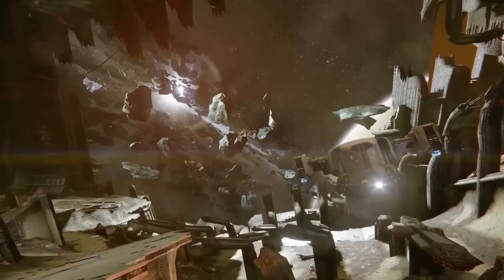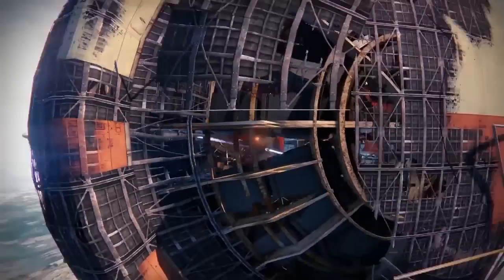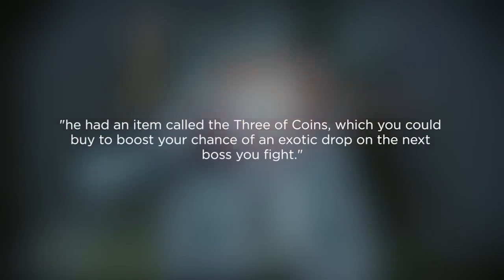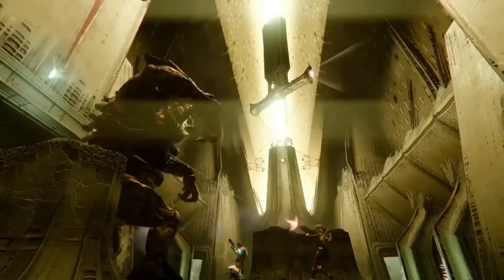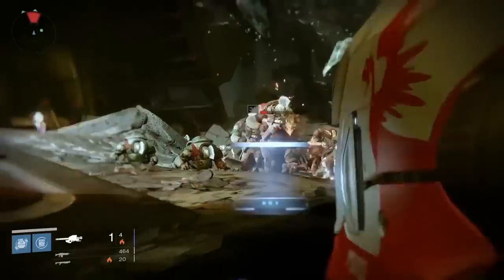Game Informer also talked about a brand new consumable you are going to be able to get from Xur. This item is called the Three of Coins and when you buy it, it will boost the chance of an exotic drop on the next boss you fight. This will give players a way to spend their strange coins that they've been holding onto and also give them a way to get more exotic drops from boss fights, which is really cool.